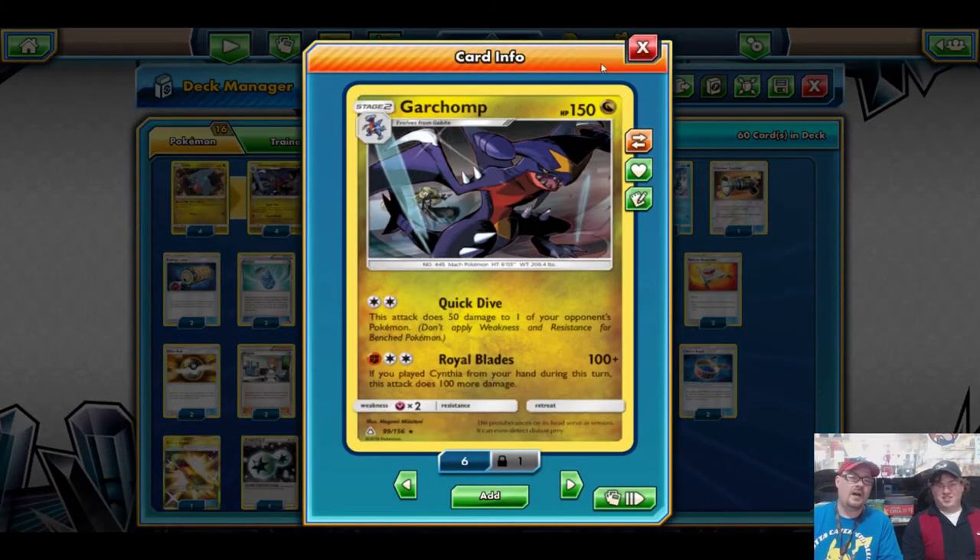We were trying to figure out how to do possibly a 2-2 Altaria like we did for the Como video. Unfortunately, it was really clunky and didn't work out as well as I wanted. So we just did our take on the basic list, and it all revolves around Garchomp. It's a Dragon Pokemon with 150 HP. For Double Colorless Energy, Quick Dive does 50 to one of your opponent's Pokemon, but hardly anybody uses that attack — everyone goes after Royal Blades.